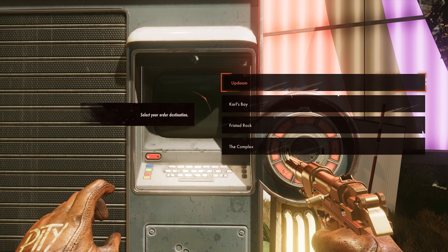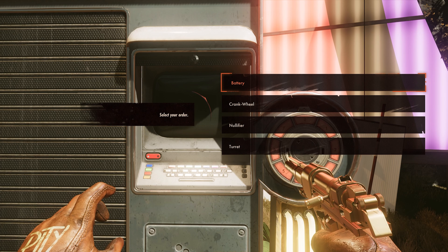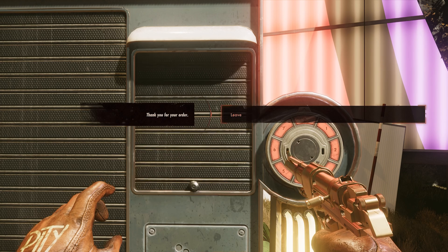There are four delivery booths total in Deathloop, one for each of the game's areas. Each delivery booth is activated using the same code, so once you've got the code, everything else will become much easier.